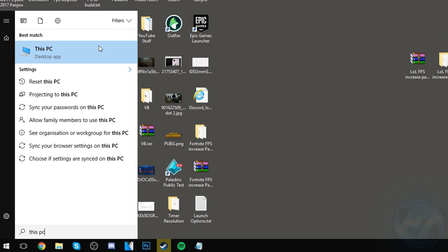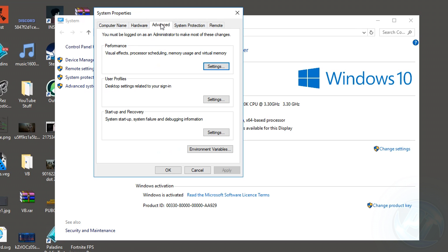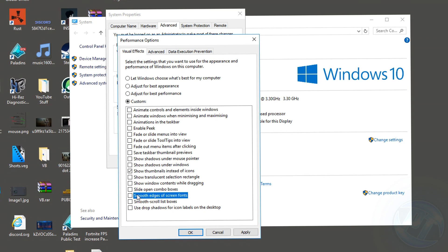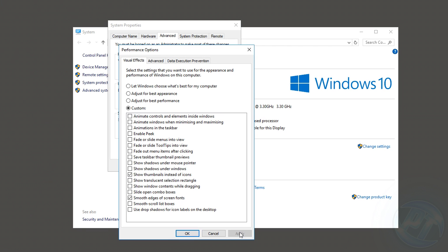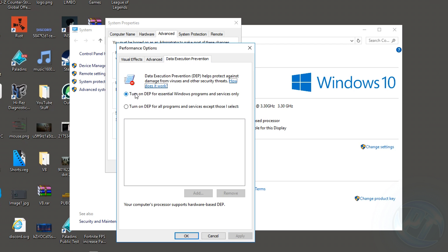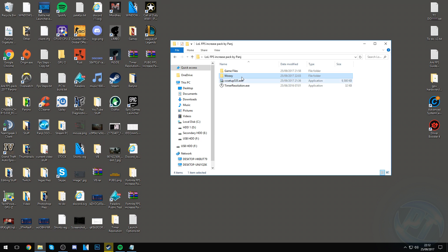Next, go to the bottom left, type in This PC, right-click and go to Properties, then Advanced System Settings. Go to the Advanced tab, go to Performance and hit Settings. Under Visual Effects, set to Custom and uncheck every option — except keep Show Thumbnails Instead of Icons and optionally Smooth Edges of Screen Fonts. Press Apply, go to Advanced, set Processor Scheduling to Programs, press Apply. Go to Data Execution Prevention and select the option for essential Windows programs and services only. Press Apply, OK, and exit.